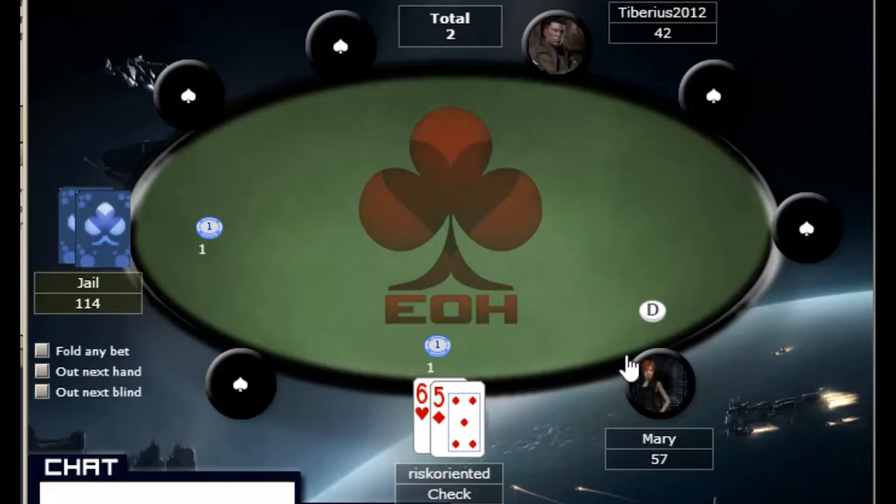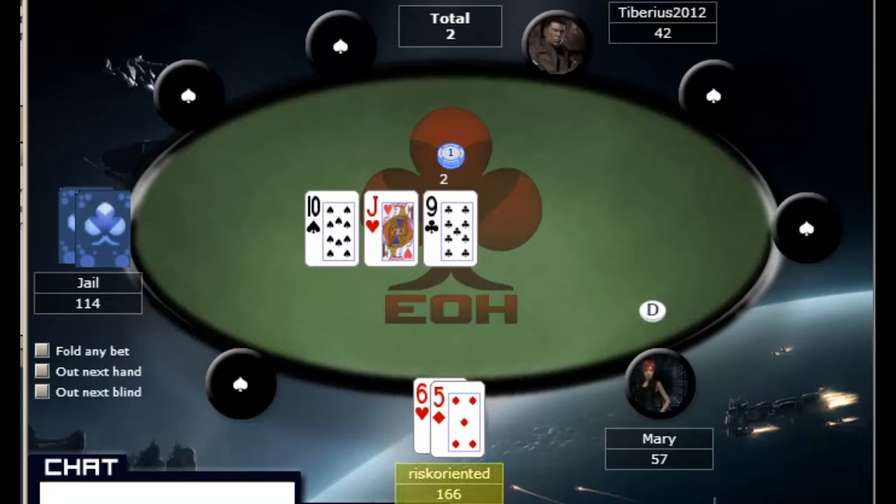We've got six-five, heads up. We're going to check — it's not a really strong hand so we don't want to raise. We're going to let the flop come out and see where we stand. We do not like this hand so we're going to fold.